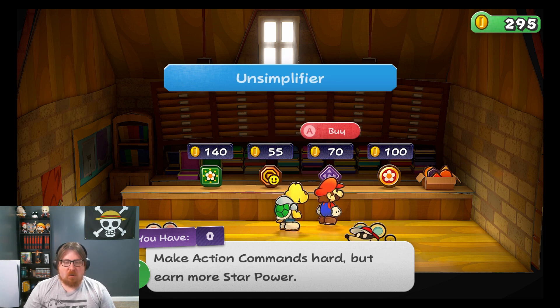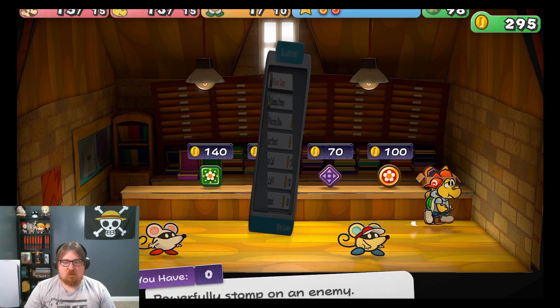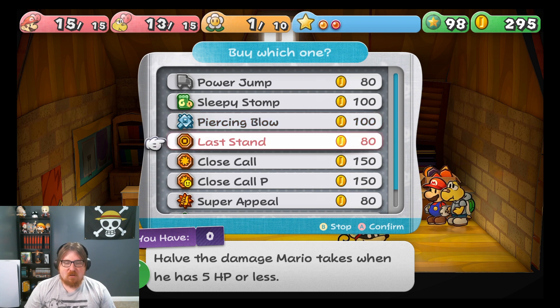Unsimplifier — makes action commands hard but earn more star power. FP Drain — drops Mario's attack by one but regains 1 FP when attacking. Power Jump — powerfully jump on the enemy. Sleepy Stomp — make an enemy temporarily sleepy. Piercing Blow — delivers damage that ignores the enemy's defense. Last Stand — halves the damage Mario takes when he has 5 HP or less.